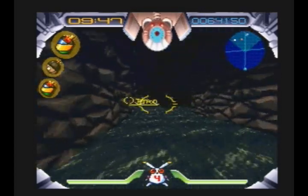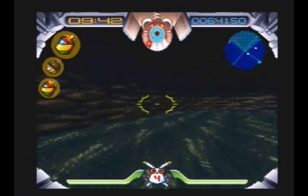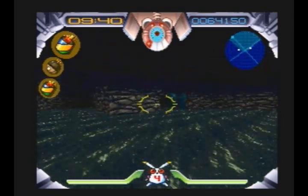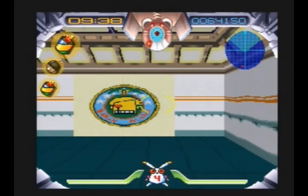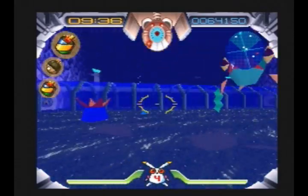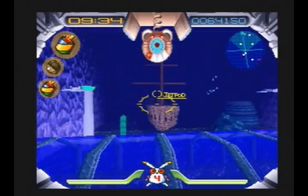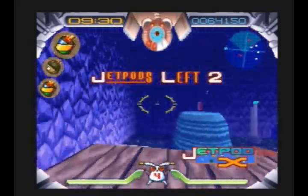The weird thing about this is there are a lot of enemies in Jumping Flash which, if you touch them, they won't hurt you. It's only when they actually do their attack that they'll hurt you. Which I enjoy. This is why we saw the sunken ship earlier — because there's this one section with a ship.